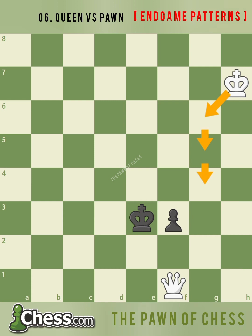If the pawn is able to make it to the second rank without the queen being able to blockade the promotion square, we enter an interesting endgame where the pawn has chances to draw. Knowing this endgame will allow you to win most positions easily, and it will also give you a chance to draw against the powerful queen. Let's take a look.